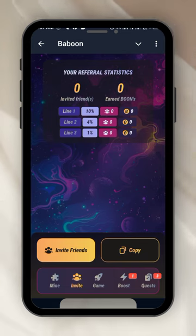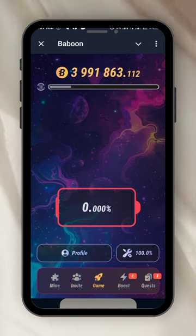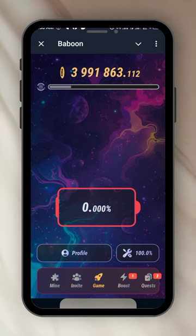The next thing is the Game section. In the game I have zero battery so I need to boost my battery. The next menu close to the game is called Boosts, so I click on the Boost.